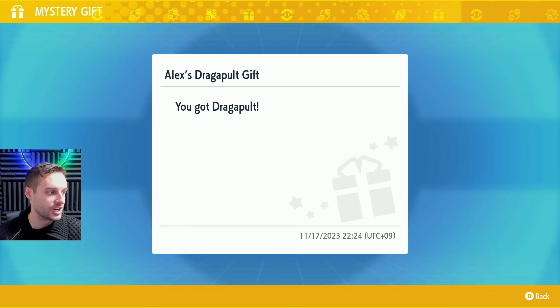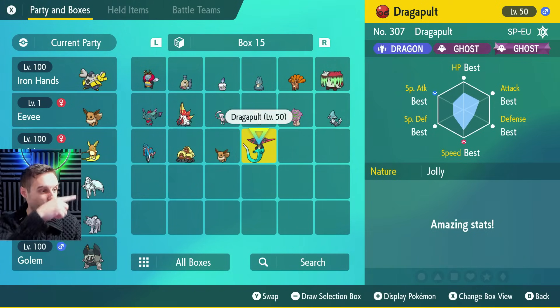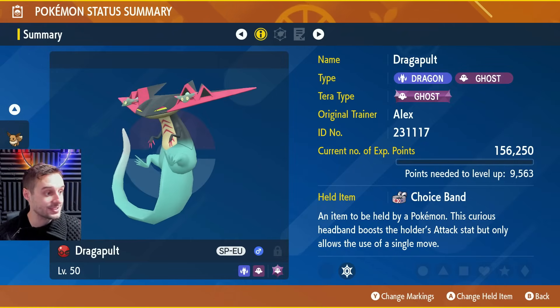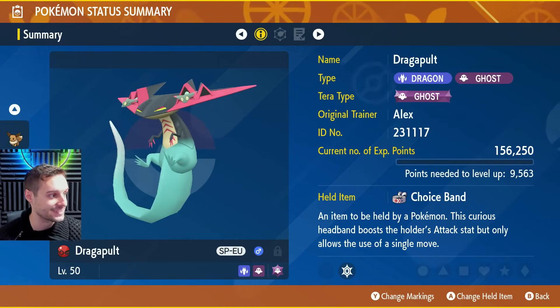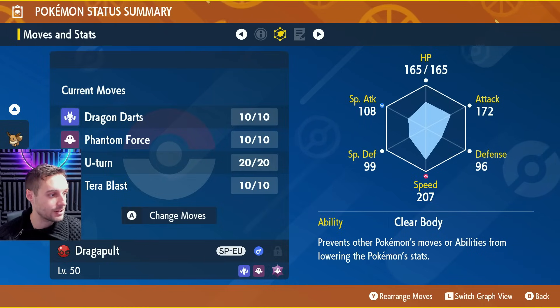Here we go — we've got our Dragapult. Let's check the boxes and look at the details. It is all native 6 IVs. Beautiful. It's Spanish — SPEU is the little tag at the top. It's Jolly. It's got Choice Band, it comes with the Choice Band. It's in a Cherish Ball. Original Trainer is Alex. Ghost Tera. And then Dragon Darts, Phantom Force, U-Turn, Tera Blast.